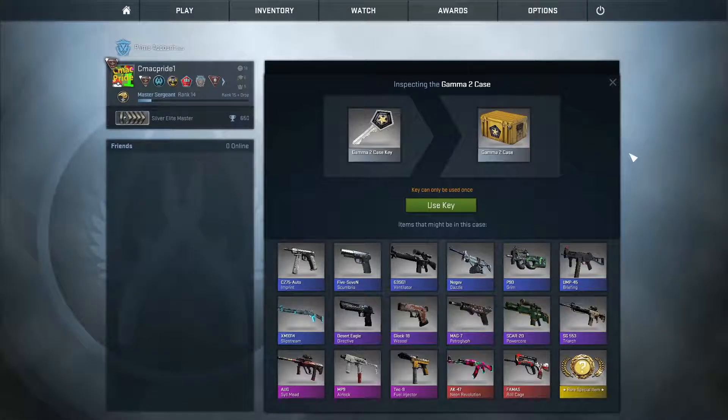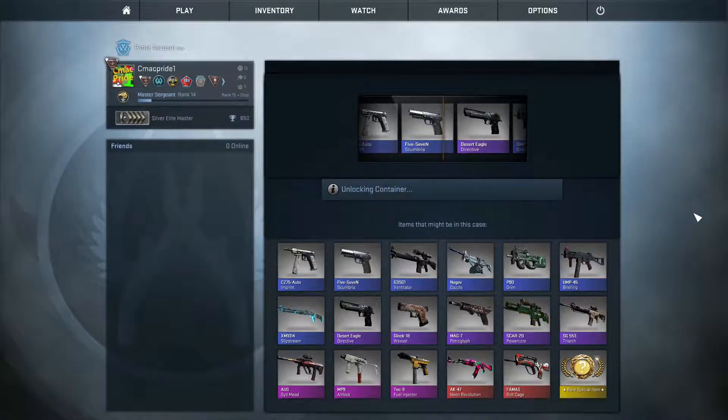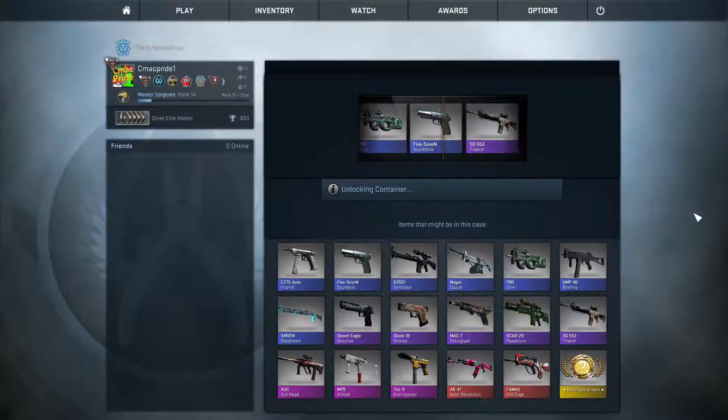I had two keys and I had two Gamma cases, so let's go. For the first Gamma 2 case, I really want the Neon Revolution. I really like that AK. Come on, Neon Revolution. And we got a Scumbria. Oh well.